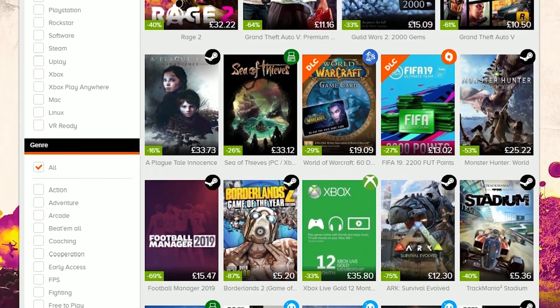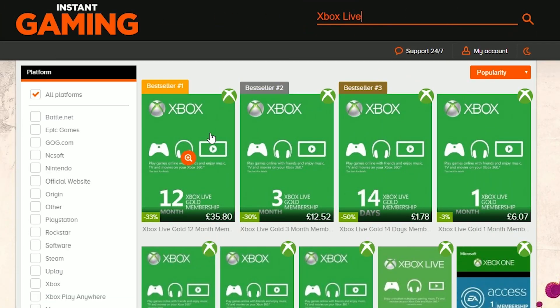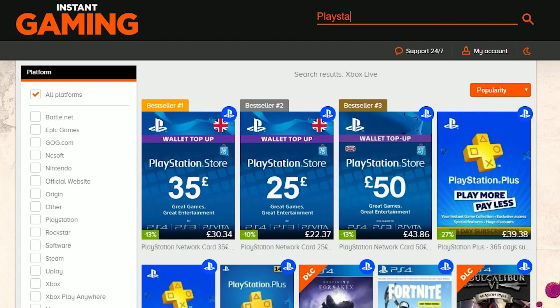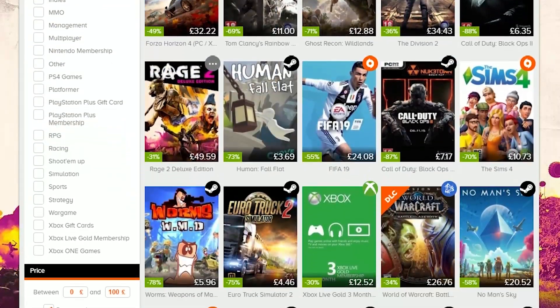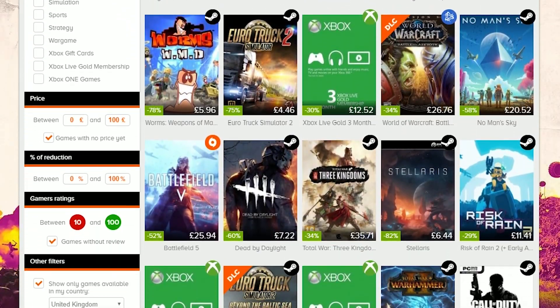If you want to buy yourself some cheap games — Xbox Live and PlayStation Plus — make sure you check out Instant Gaming, the link is down in the description. There are some amazing deals including 70% off, so make sure you go check it out and see if there's anything you want to buy.